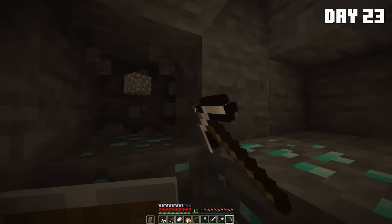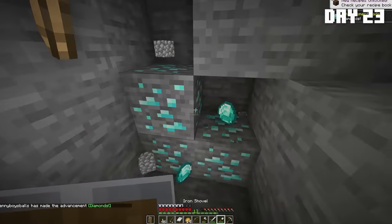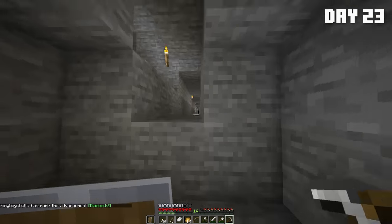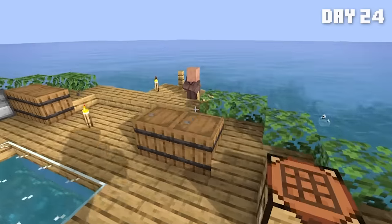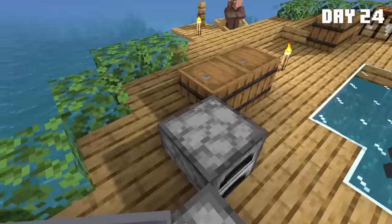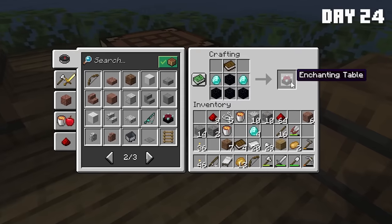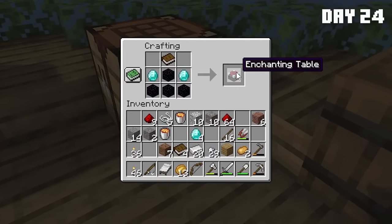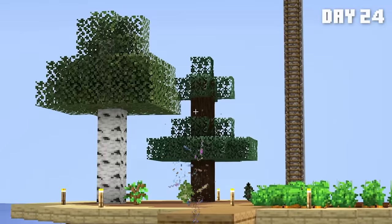There's diamonds right here! Oh my god — is it only one though? Okay, it's two. Please be more. Oh my god yes! This is exactly what I needed. I could make some diamond armor but I'm going to make — okay did I get any books? We have obsidian, so we can actually make an enchanting table. First diamond pickaxe of the world — let's go!